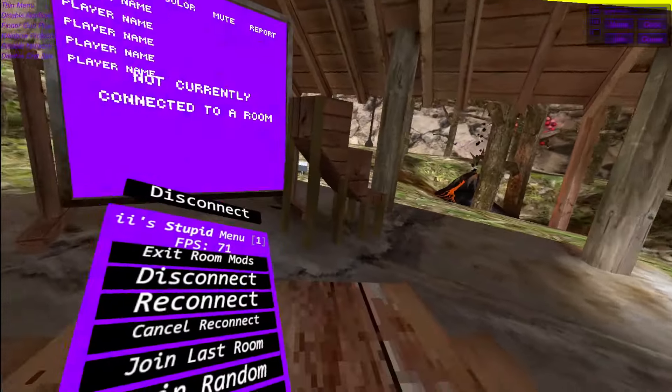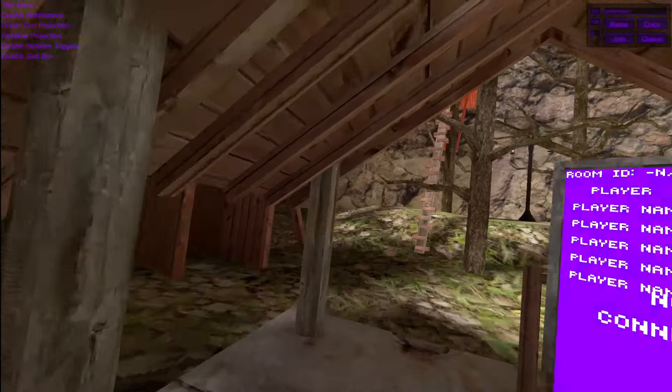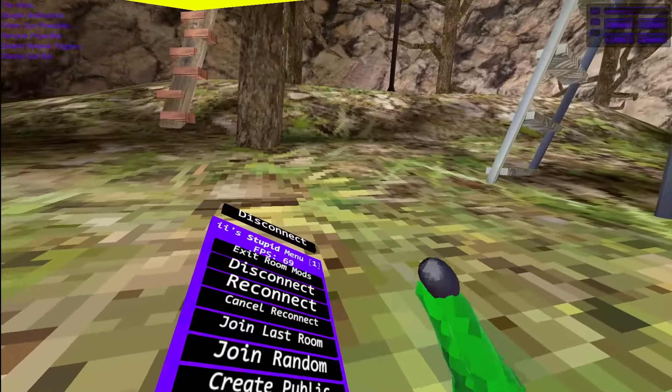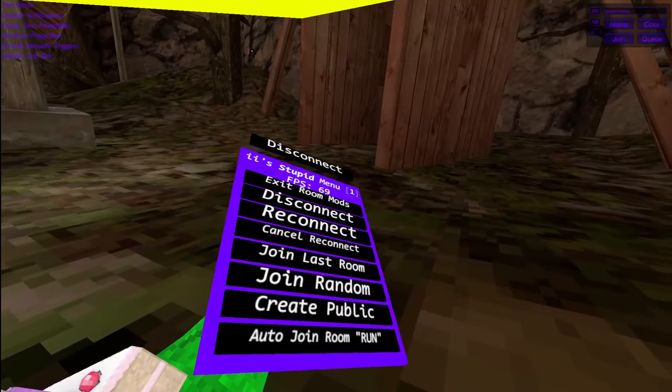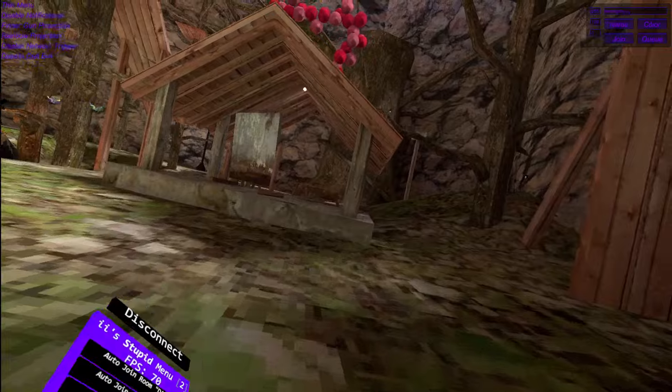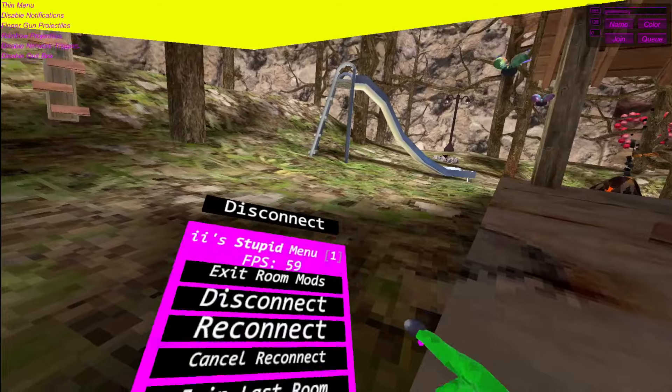Reconnect — this will reconnect you out of the lobby. Cancel reconnect — this will cancel the reconnection. Join last room — this will connect you to the last room. Join random — this will join a random public. Create public — this will create a public room. All the join run run — this will do all the join run run. Daisy — you know what this is, as well for Daisy on IPVV and bot.